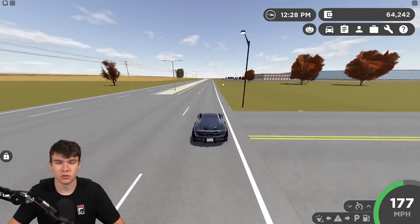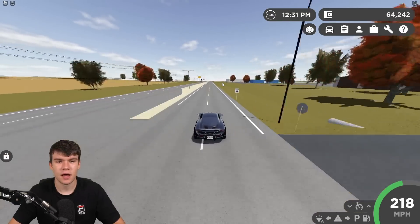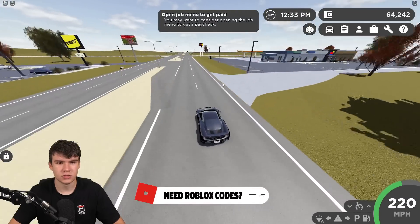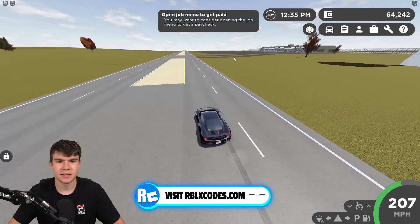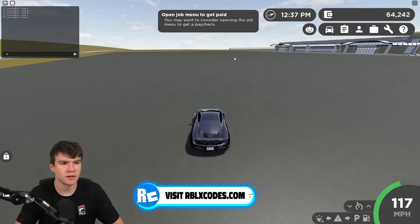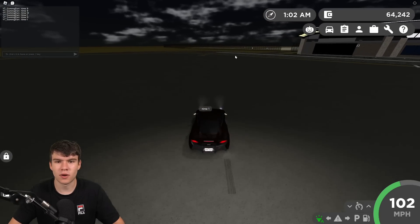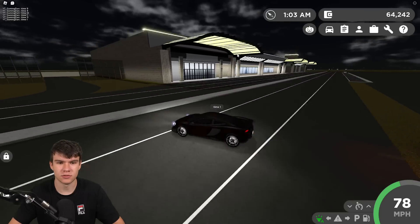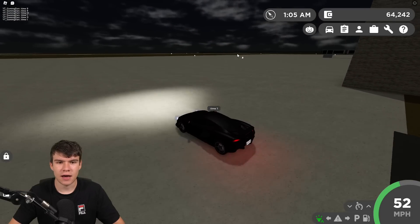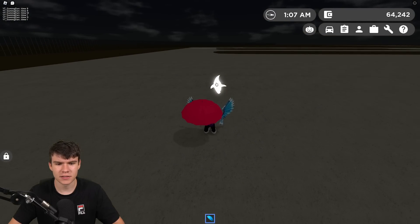Just keep going down and you'll get to the airport right down here. As you can see, there's the airport. The ghosts actually spawn inside the airport itself, not on the outside — so you want to go through here. These ones are a lot more spread out.